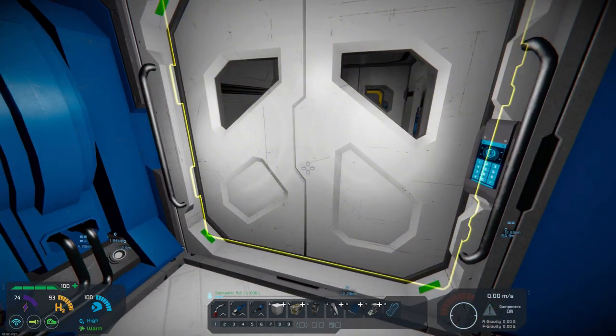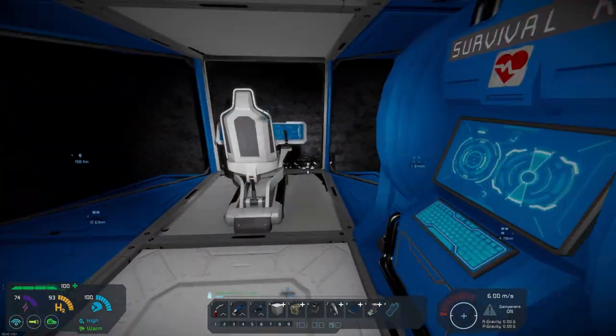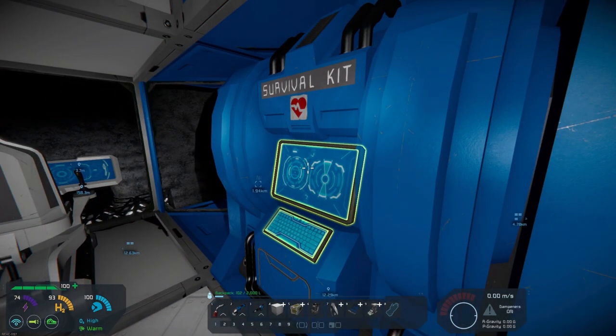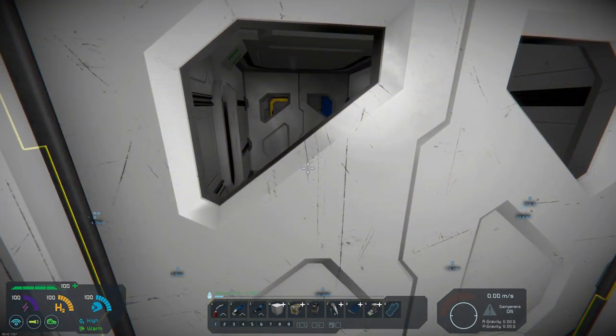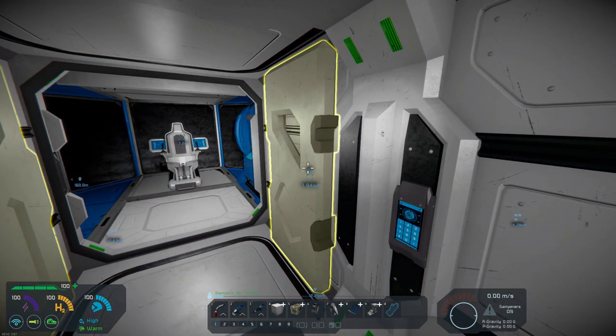If we fly over to the — first off, I need to do this real quick. Let's get charged up. That way we're not going to run out of energy while we're out there. Now let's head over there. Close the doors.